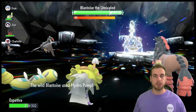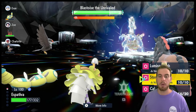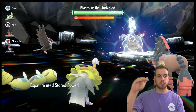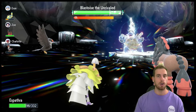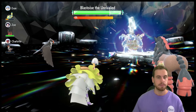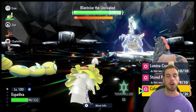That powers up Stored Power because every stage a stat is increased is plus 50 to the base power — it gets out of hand fast. We've done our four Calm Minds, now I'm going right to Stored Power and saving Lumina Crash for later. I don't want to lower Blastoise's Special Defense too early, and after my second attack Blastoise is going to negate its stat changes anyway. So we want to take our time because we want to avoid, if possible, turbo turtle time.